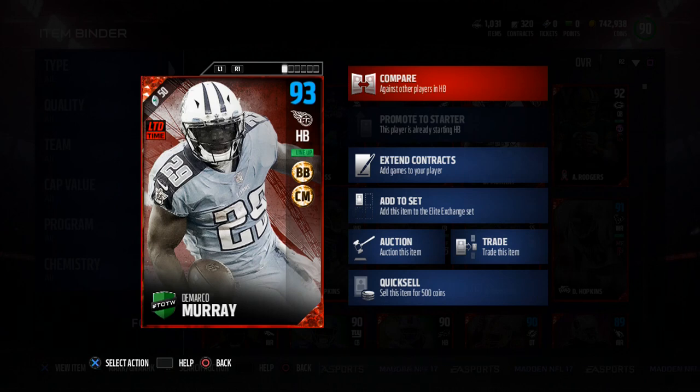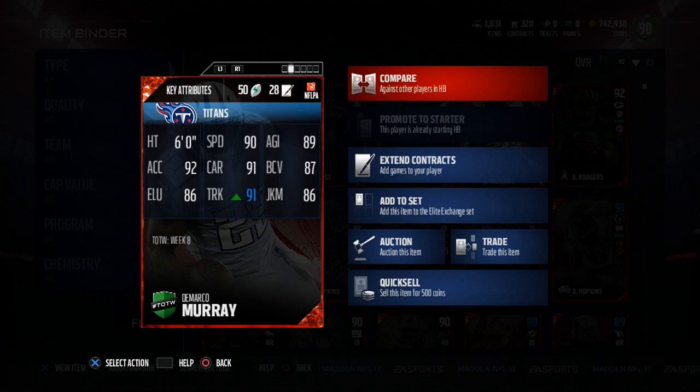What's going on everybody, it's Popular Stranger and we are back again today with another Madden 17 player card review. Today we're going over the brand new Team of the Week DeMarcо Murray. This is a limited time card, so it was only in packs for 48 hours — 93 overall with the Bruising Back and Chain Mover chemistries. Let's go ahead and take a look at his stats.